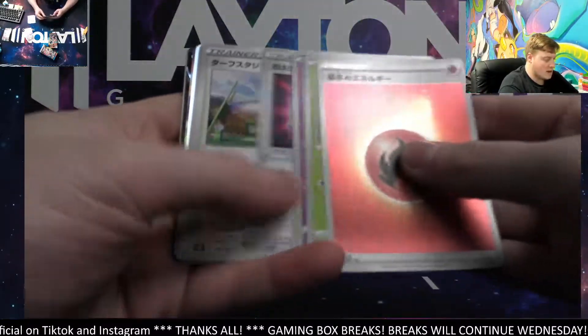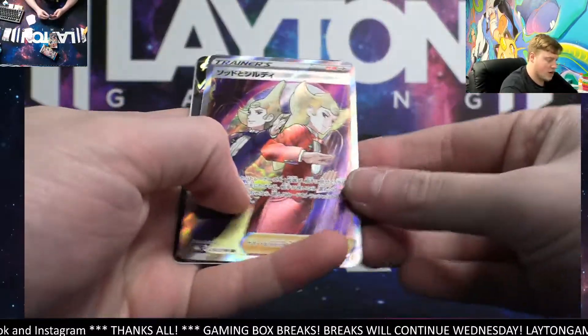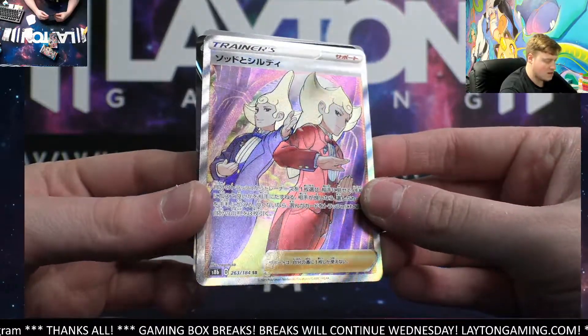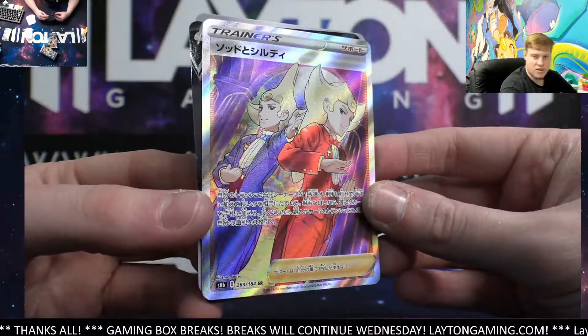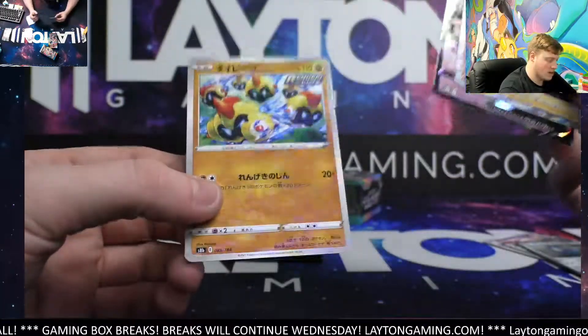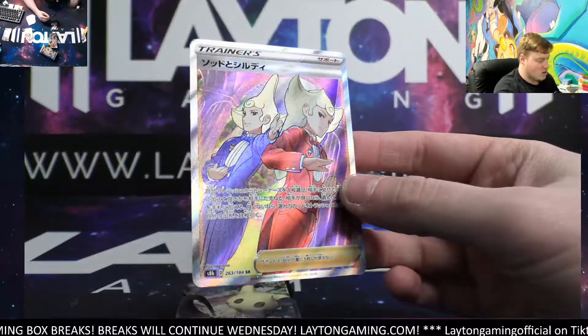Next pack we got Cobalion and how about that trainer spot — Sordward and Shielbert, very nice full art trainer card. Stephen A, there you go — Mimikyu as well and a Phanpy reverse hollow. Very nice start.